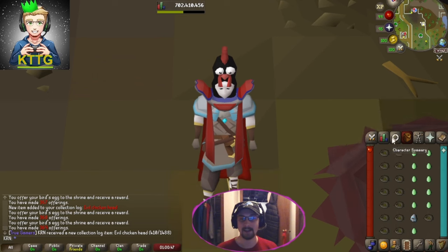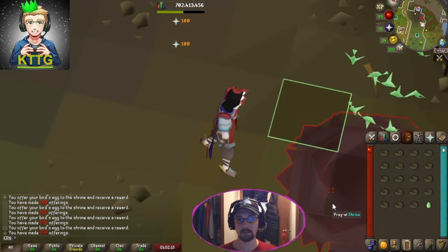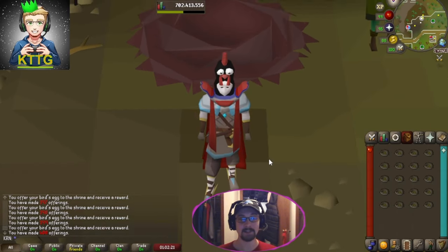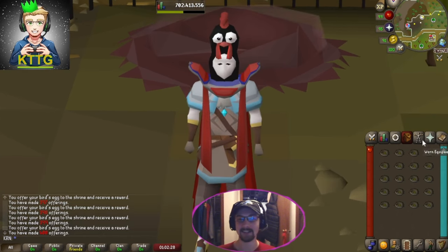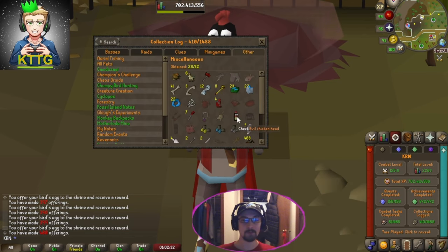That is our evil chicken head - that is amazing! The first piece of evil chicken in our collection log, let's go! Our final egg and final green - there you have it, 400 offerings made, and we did manage to get one of the four pieces, and I think the best one at that. Look at that little evil chicken!